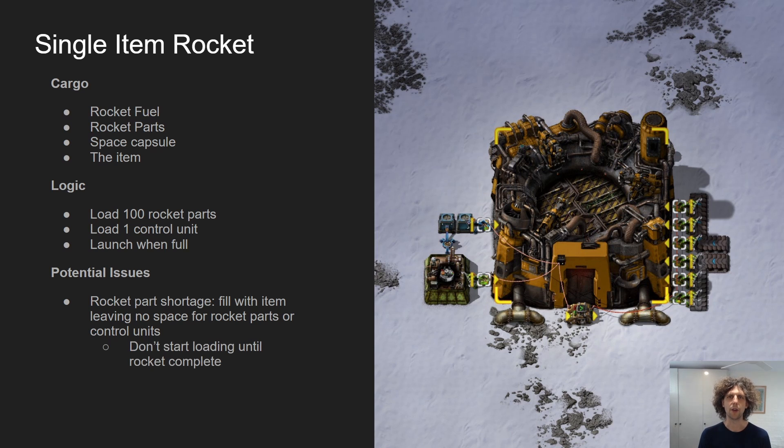To fix this you can avoid starting to load until the rocket is complete. The rocket silo emits a signal that tells you when it has all the rocket parts, so you can set your inserters to be disabled until they receive that signal. That's not particularly optimal for throughput though — we really only need to leave a couple of empty squares for those cargo rocket pieces, so we're going to emit a fake complete signal so long as there are a couple of empty squares.